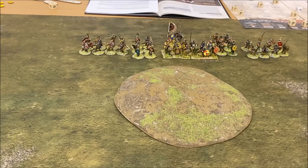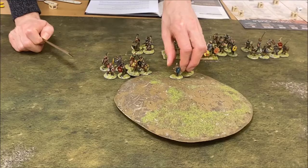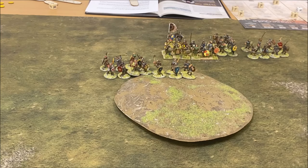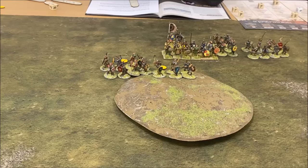Now you've got two more activation dice. The question is do I get someone tired? I'm going to activate a unit of warriors to move, then activate a unit of hearthguard to move. That hill's going to really be a problem — it's like a seesaw. Once you've got some troops on it it'll be okay. Of course they've got a fatigue each. You've got your Warlords We Obey. That's the end of your turn.